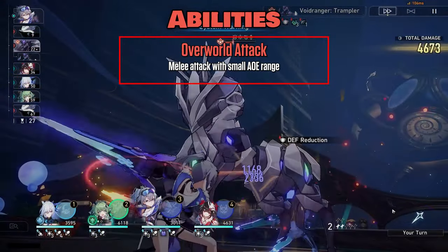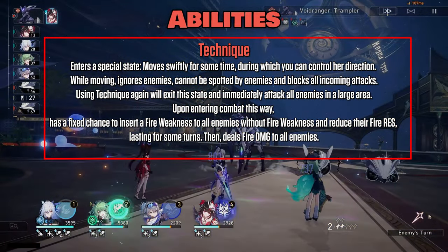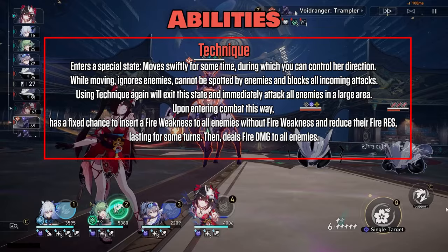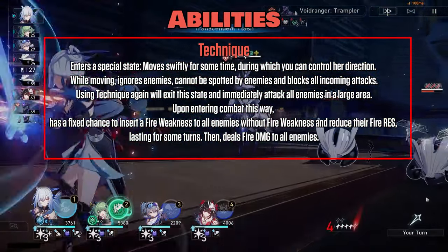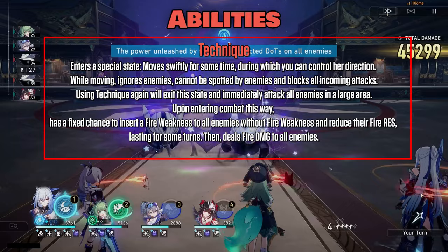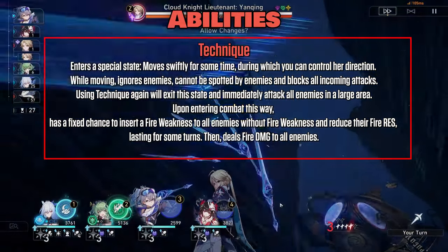Overworld attack is a melee attack with small range, similar to Sparkle's attack AOE. Technique: enters a special state and moves swiftly for some time, during which you can control her direction while moving. She ignores enemies, cannot be spotted by enemies, and blocks all incoming attacks. Using technique again will exit this state and immediately attack all enemies in a large area. Upon entering combat this way, has a fixed chance to insert a Fire weakness to all enemies without Fire weakness and reduce their Fire RES for some turns.